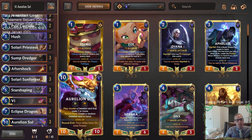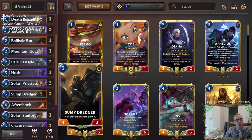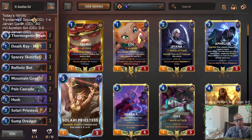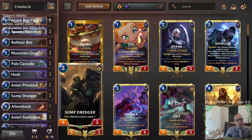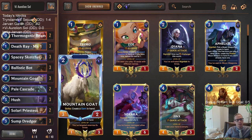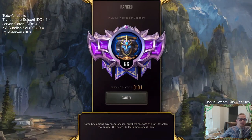So you slam Eclipse Dragon, slam Aurelion Sol and just win from there with Death Rays taking care of the board. We have good Invoke cards like Priestess, Star Shaping, Solarius, and Forager helping against aggro. Vi controls the board into the late game, and we make Ignitions and Gems from the bot and goat, then use Sketcher Dredger to discard those for more value. Triple Hush, Pale Cascade — it looks like a solid deck. Let's play five ranked games with Vi Aurelion Sol.